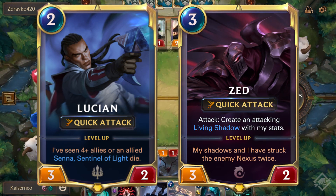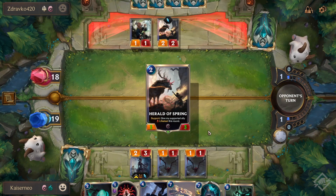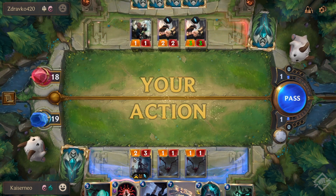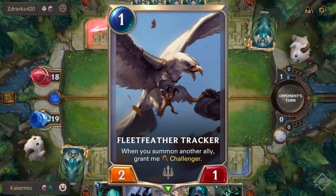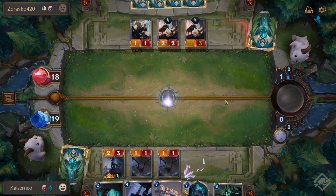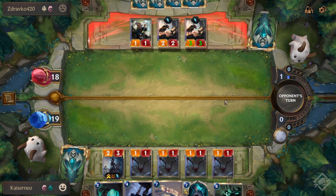With both Lucian and Zed on the battlefield, your aim is to get them both to level up as fast as possible by smartly blocking attackers with your expendable followers. Cards like Fleetfeather Tracker are great for the early game as they can pull in enemies to remove threats, but they can also be good for removing themselves at a whim, allowing Lucian to level up quicker.